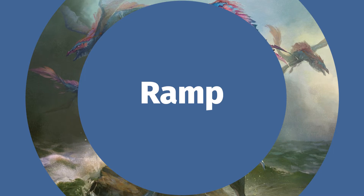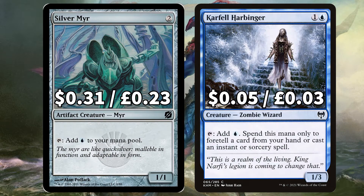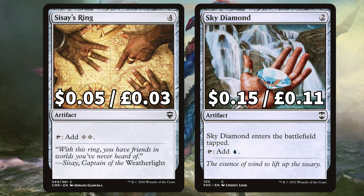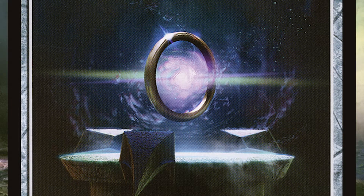As always with this budget brew, we're starting off with all of that ramp. First up we've got Mannequin to add a colourless to your mana pool, and Palladium Myr to add 2 to your mana pool. There is Silver Myr to tap and add an island, and Cephalid Harbinger to tap and add an island to spend on those lovely instants and sorceries. We've got High Tide that says until the end of your turn, islands produce an additional island when tapped for mana, and Ur-Golem's Eye to tap and add 2 mana to your pool. There's Sisay's Ring to tap for 2 mana, and Sky Diamond that ETBs tapped but you can tap it in the future for those islands. We've got Mind Stone to add 1 mana to your mana pool with an additional option to sac and draw a card, and finally Sol Ring, because Sol Ring.